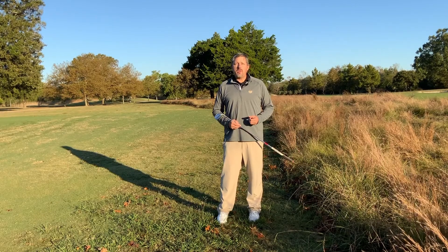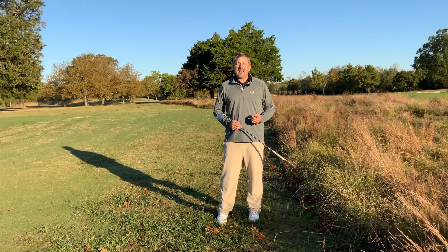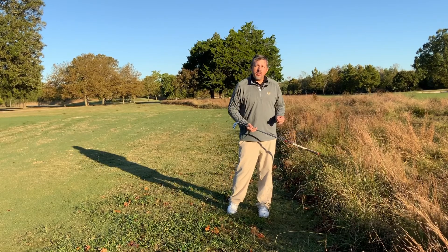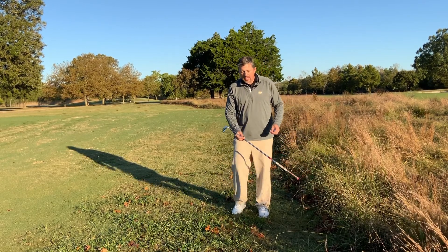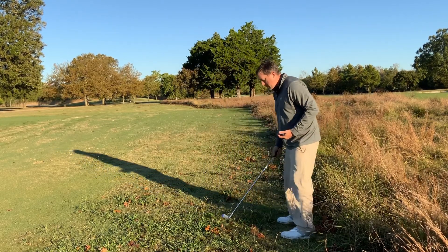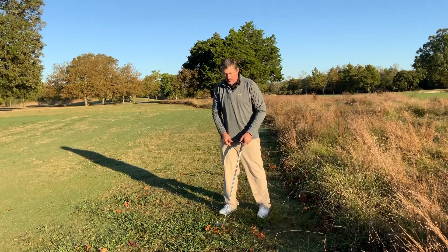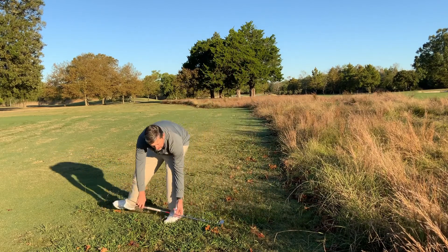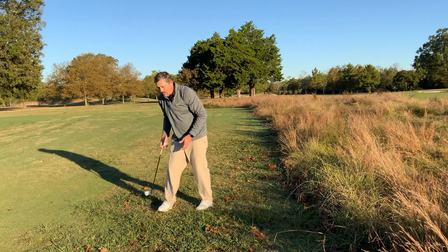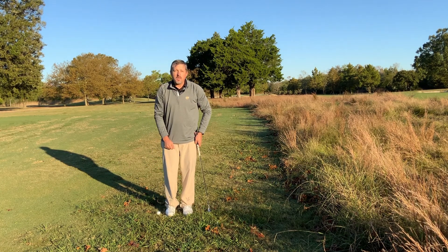When dealing with a red penalty area, we have a third option when it comes to taking relief. This is what is known as lateral relief. We take that reference point from where the ball crossed into the penalty area, and we can take two club lengths from this point of relief. So I would place a tee in the ground right there, get two club lengths from this point, and drop my ball anywhere in this two club length arc. Now my ball is in play. That also costs me one stroke.